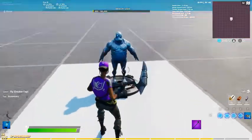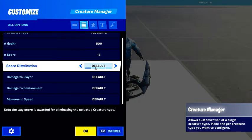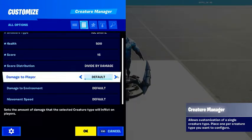So you've got your score working, and then there's score distribution. That means if you kill him — the ice brute — you would get all the points. So if you killed him, you would get all 15 points. But if you click divide evenly, it'll divide evenly among all the players on the island. If you click divide by damage, it'll divide by how much damage you dealt, using the damage setting in your UI. I'm going to put it to all to killer, so I get all the points.